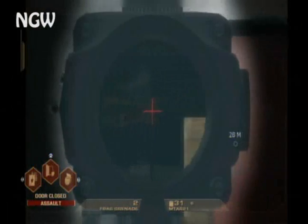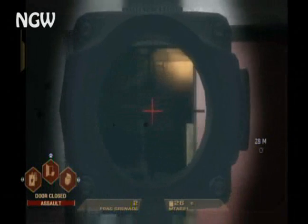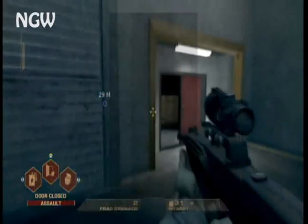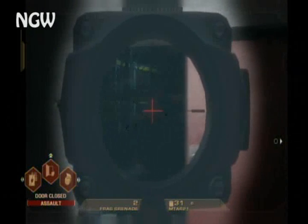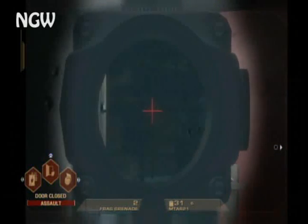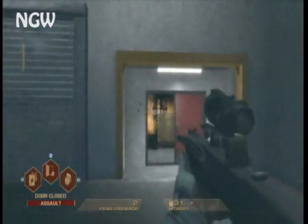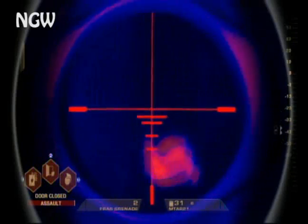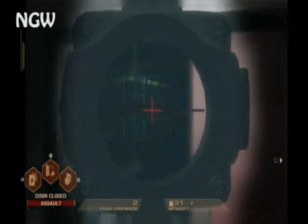A couple more of them killed themselves, and there's still more guys in there. I've never had them charge through that door, so if you're to the left where they can't shoot you, you're in the clear. Don't forget to use your thermal goggles — they help out a lot. Not so much when you're scoped in, but for close range they help a lot.